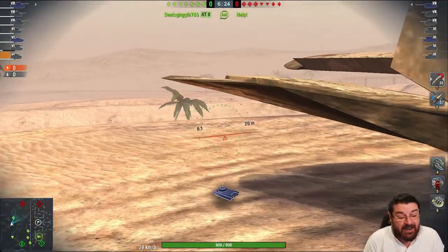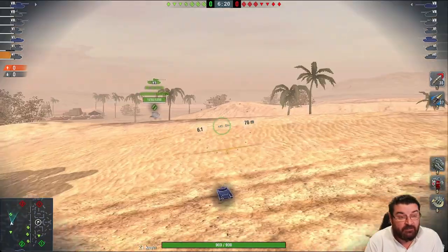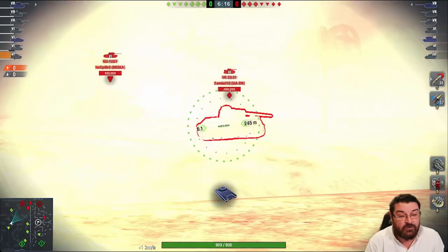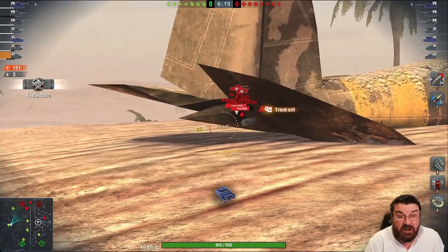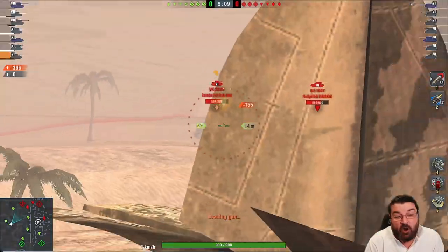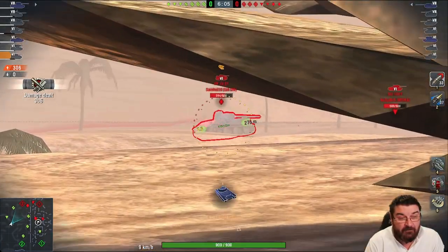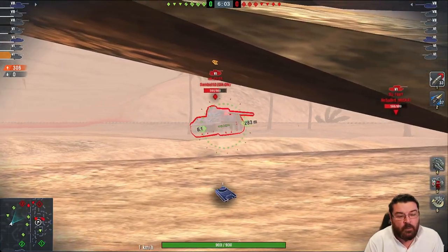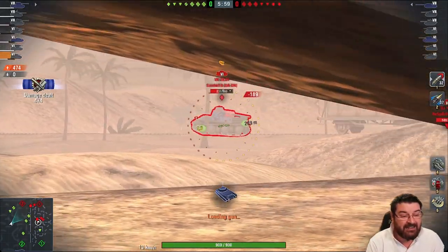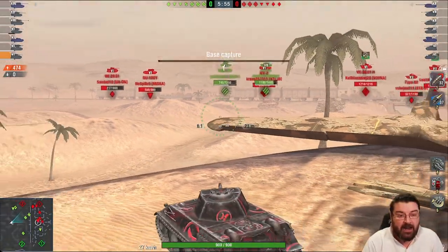It hasn't got much armour because it's a light tank, but it has a great aim time. It's got a DPM of 1,701, penetration of 157 which is better than some mediums out there, average damage of 160, rate of fire just over 10.5 rounds a minute, and a reload time of just under six seconds. This is an absolutely beautiful tank.